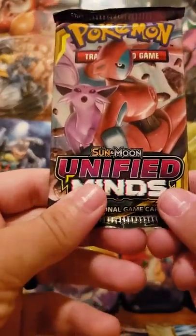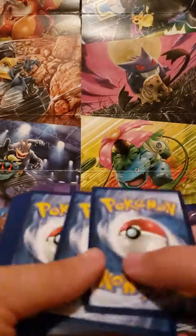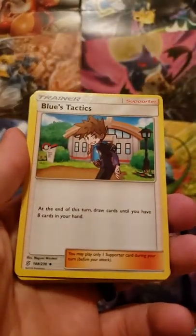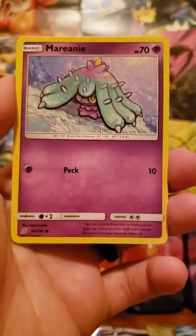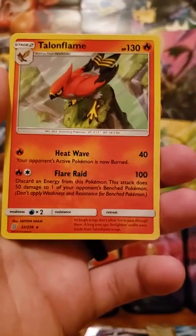Let's get into some Unified Minds, with Deoxys and Espeon on the front. Still personally looking for the Hyper Rare and Full Art Garchomp and Giratina. Your energy is Psychic Energy, Blue's Tactics, Fraxure, Basculin, Doublade, Cryogonal, Malamar, Fomantis, Riolu, Blizzard Town, and Talonflame.